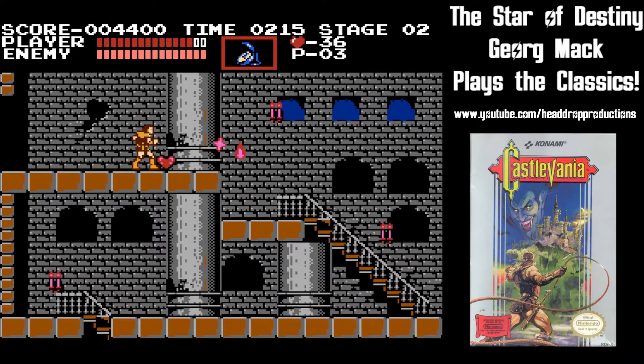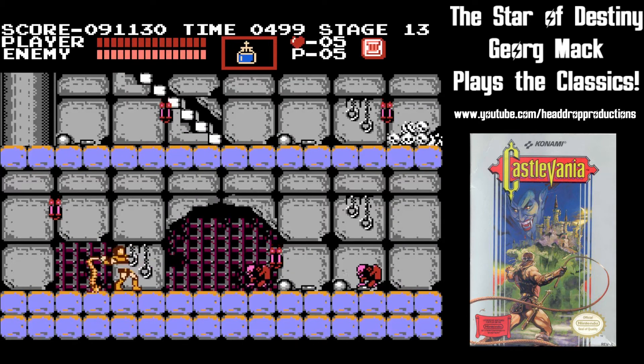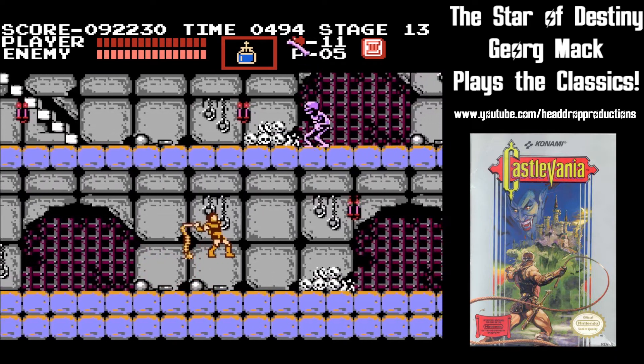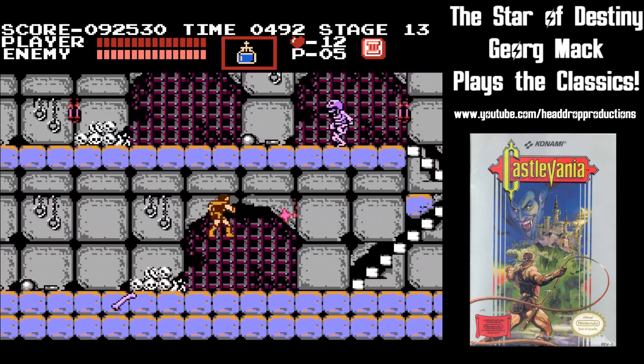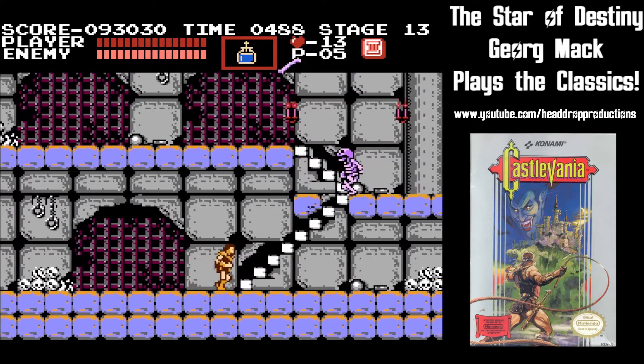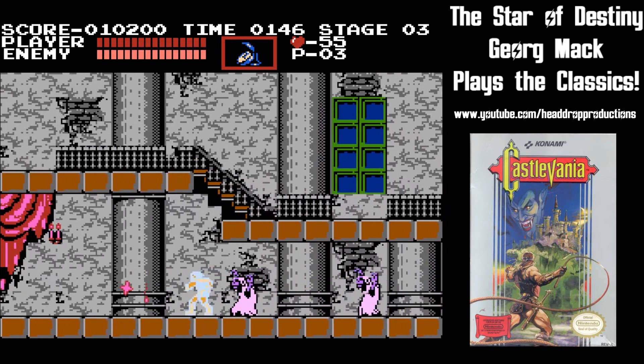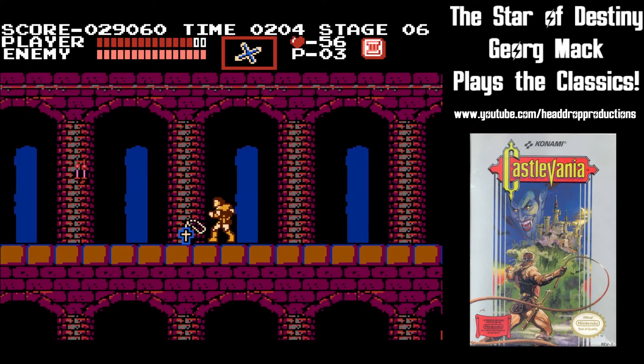In order to use your special weapons you need to collect hearts. Hearts, as well as weapons, money bags and other items are hidden in wall lamps strewn about each stage. You can also occasionally get drops from killing enemies, which can make all the difference. A couple of power-ups that you think would be helpful but aren't are the invisibility potion, which gives you a few seconds of invisibility, and the cross pendant which clears the screen of enemies.